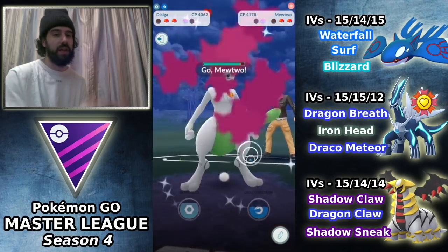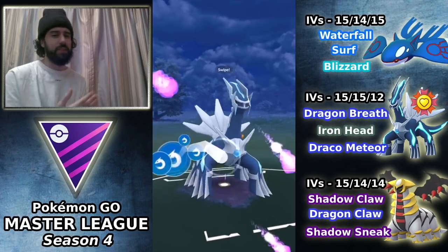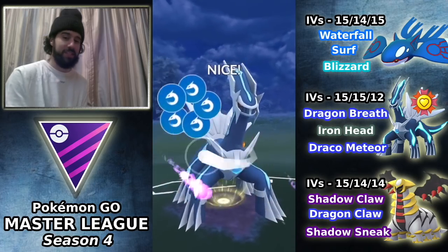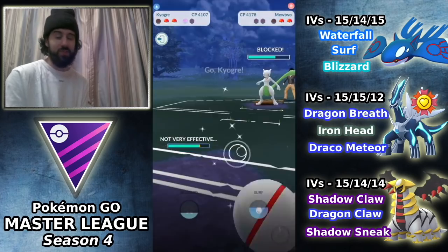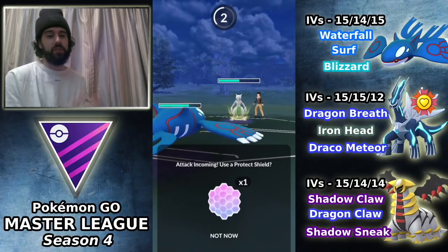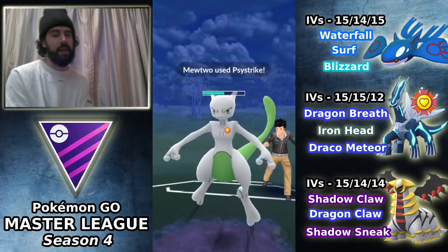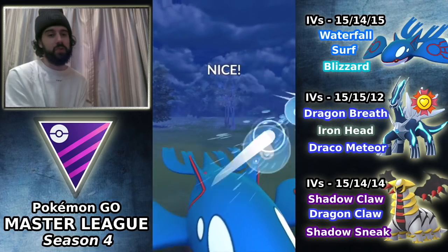Because he had so little health, I'm actually able to have more health left over on my own Dialga. He brings in Mewtwo and for some reason I go for Draco Meteor — an epic mistake. I was hoping to one-shot, but there's really no reason to go for Draco Meteor there. It costs more energy; I should have just gone straight for Iron Head, and I would have had close to another Iron Head ready had I done that. Big mistake.